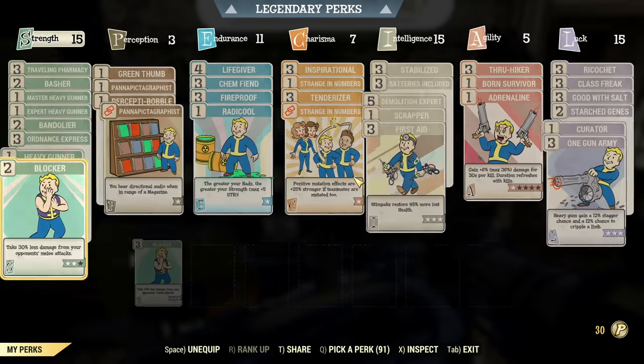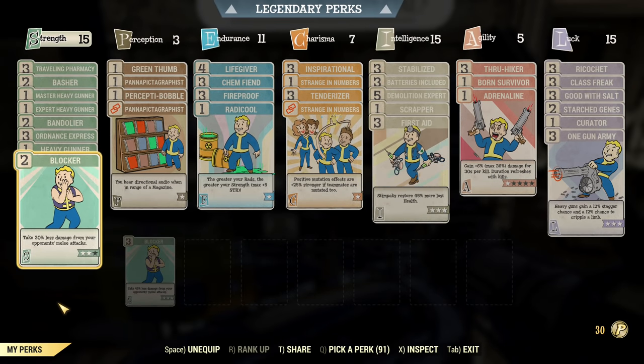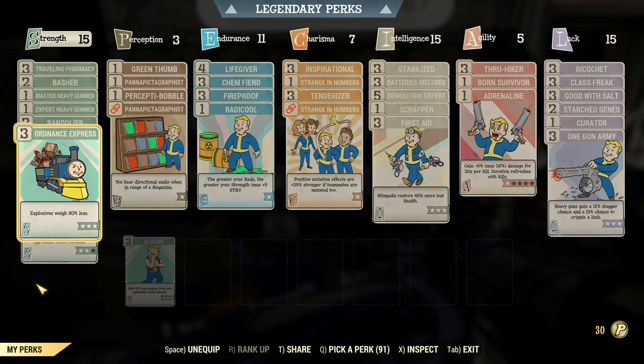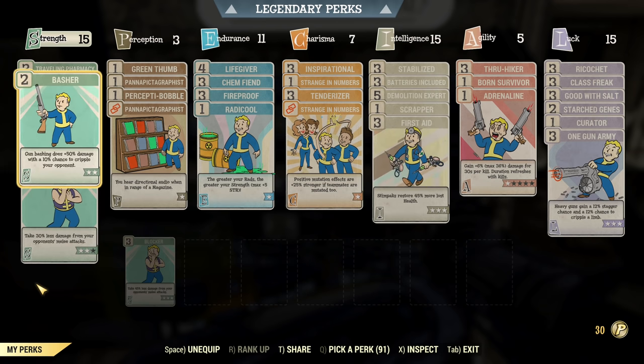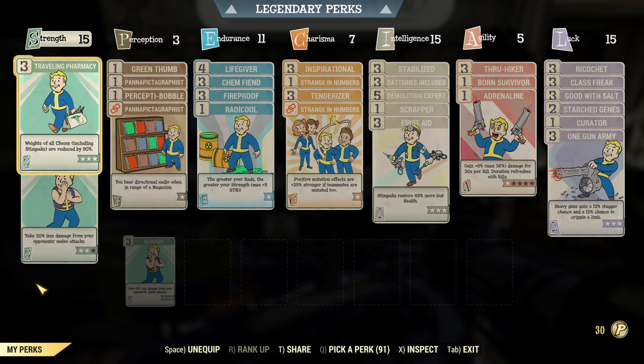Now my base build — Daily Driver. I only have rank 2 Blocker because I don't have enough points under Strength, but for everyday use rank 2 is enough. My tank build uses rank 3. I also have some heavy gunner perks, Ordnance Express, and Bandolier. I'm carrying absolutely everything — I've given up on frequent carry weight management.